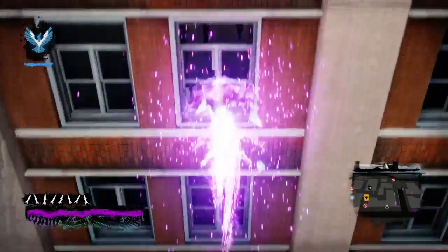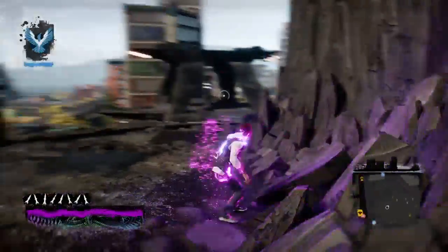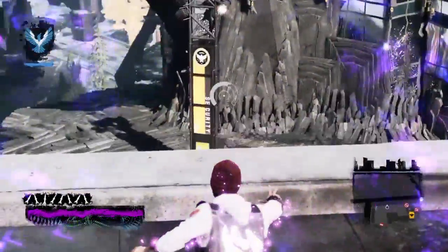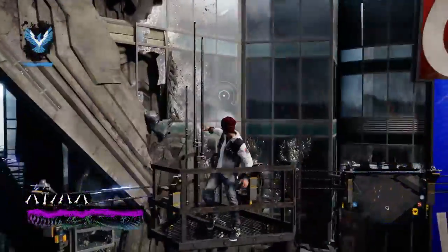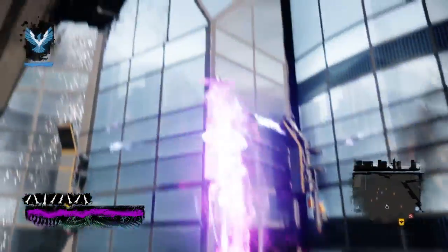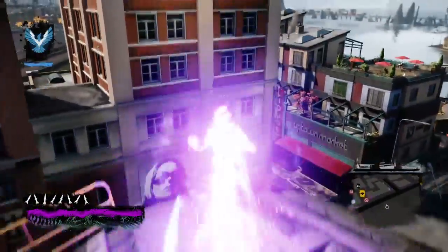One thing I should probably address first is that the reason you can't do this any other way is because there's an invisible barrier here — when you get shocked by that thing you just fall straight down to the ground. That is why this building and that tower are so important — this tower is slightly higher than the invisible barrier, so you can stand on it and then neon run up the wall. You have to get right in this corner, running like perfectly on the corner.